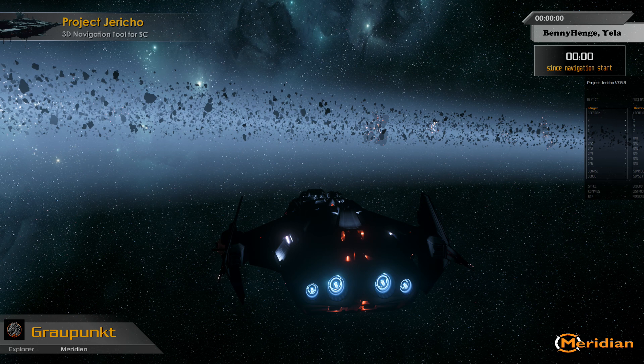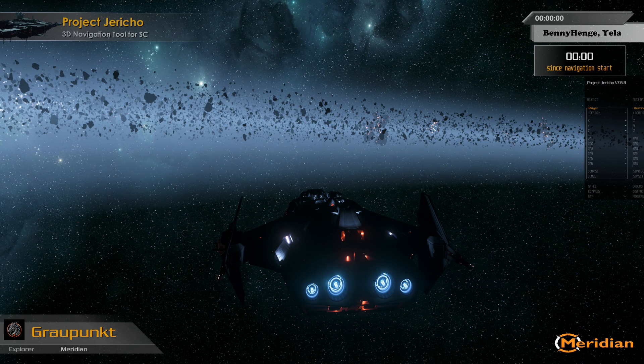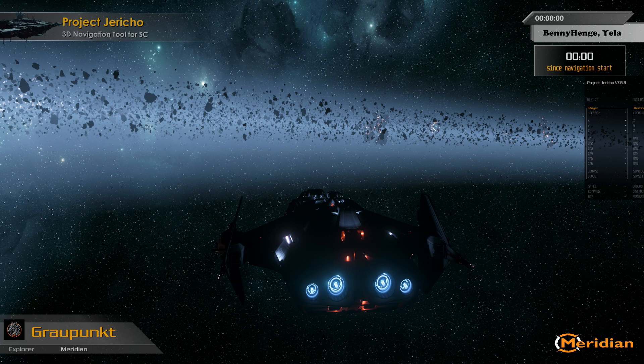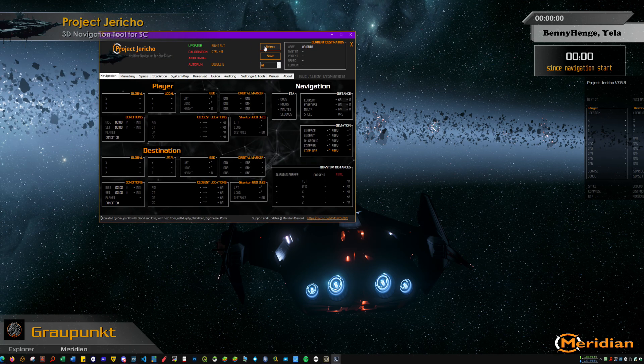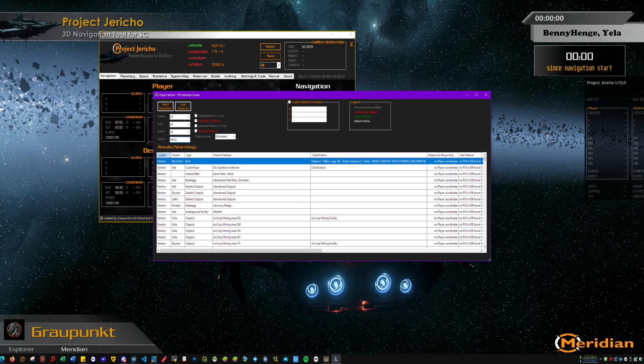Hello and welcome to today's showcase of Project Jericho, where we will head towards Bennyhenge, which is one of the harder to find locations in the verse. So first of all, start up Jericho and select Bennyhenge as destination.